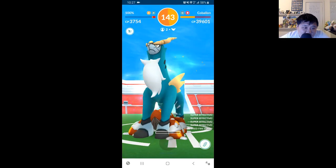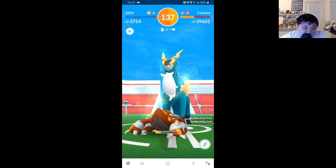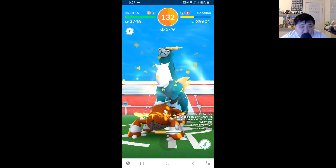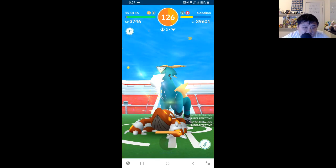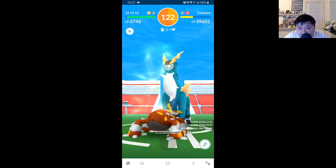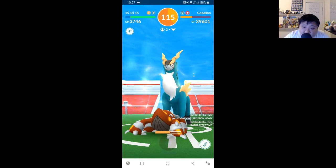I absolutely don't want to lose this Fire Blast, and I'm actually hoping the raid boss is going to be a little bit more aggressive. I want to faint pretty quickly — and there you go, I only did two or three Fire Spins. That's pretty decent. Really good energy on the first one and pretty decent on the second one. If it takes nine Fire Spins on average to get to Fire Blast, anything three and below is great, and obviously zero is amazing.